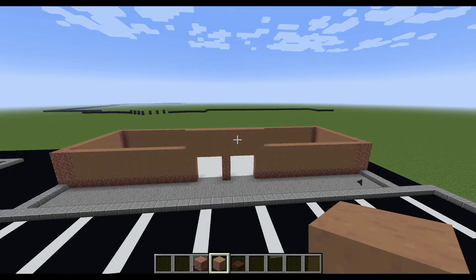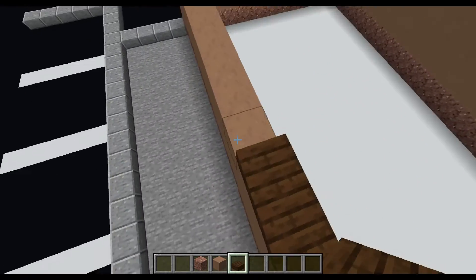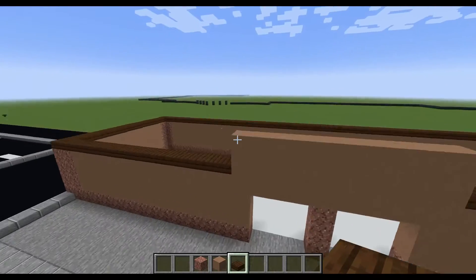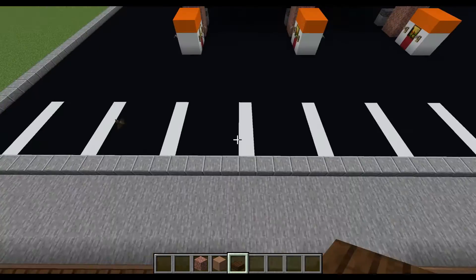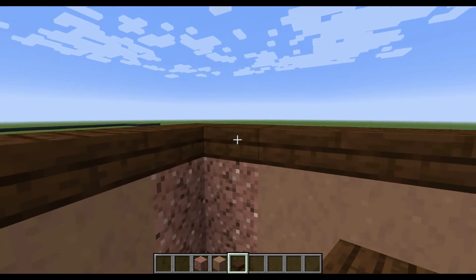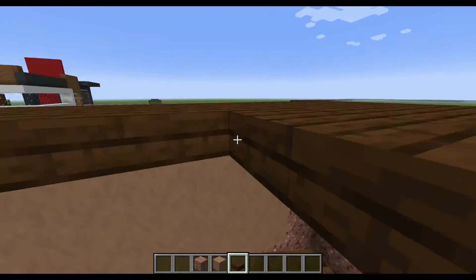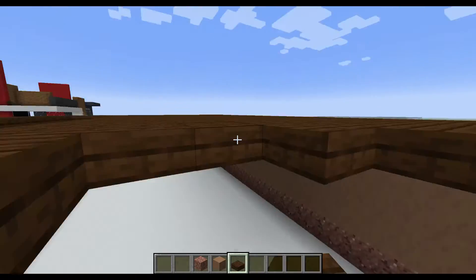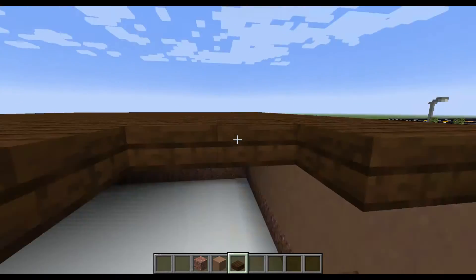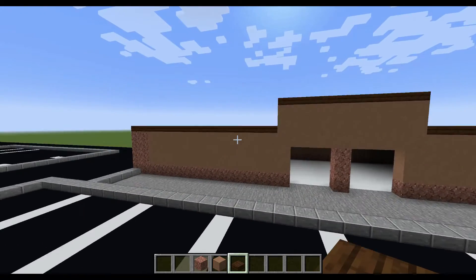So now that you have completed all of this, I'm going to take my dark oak slabs. On the tops of all of the mushroom blocks, I'm going to place the slab like so. Now I'm going to do the same on this top piece right here, and in the middle I'm just going to fill in the roof with the dark oak slab. So there is the finished roof.